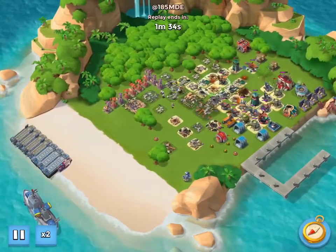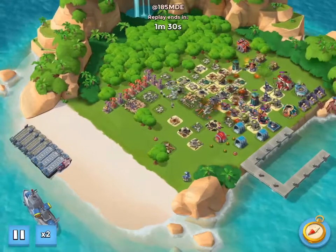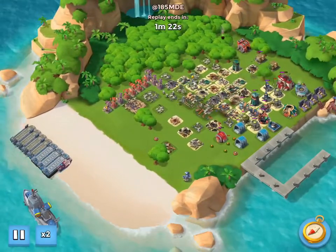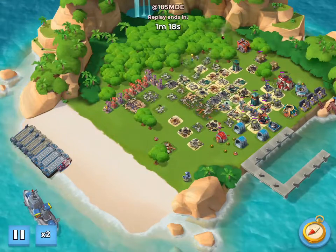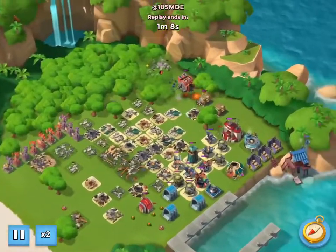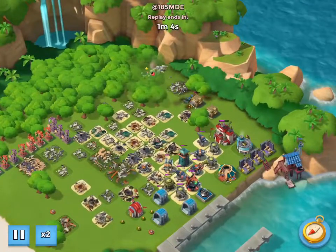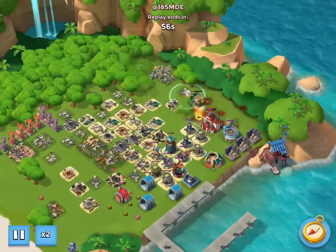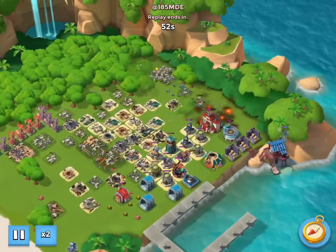You see the Grenadiers just powering through this base. We decided to work our way all the way to the back, focusing on going behind where that armory is — so we don't have to worry about taking out all the buildings on the way to the headquarters. And you can see that this is definitely going to be a victory.